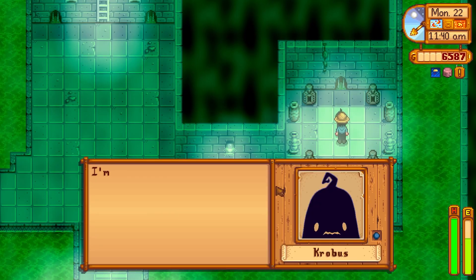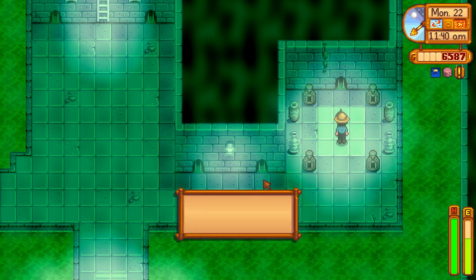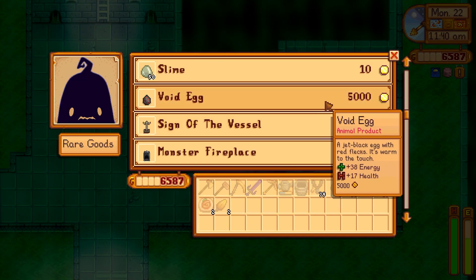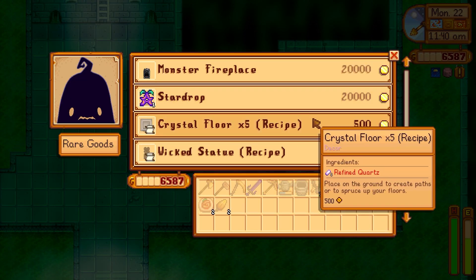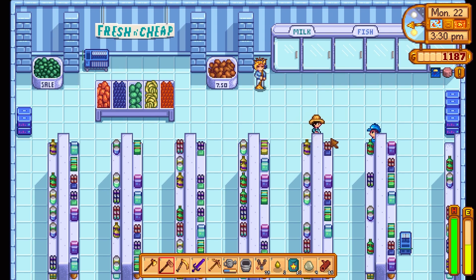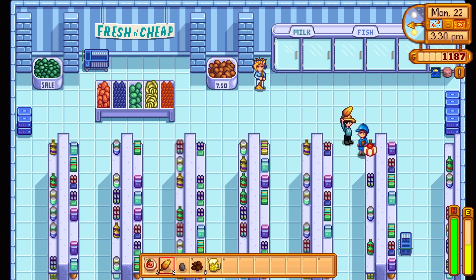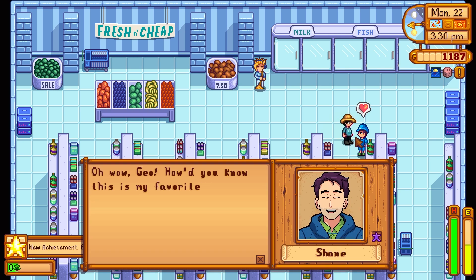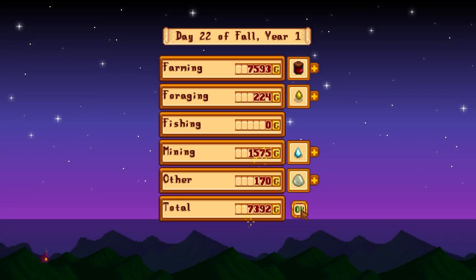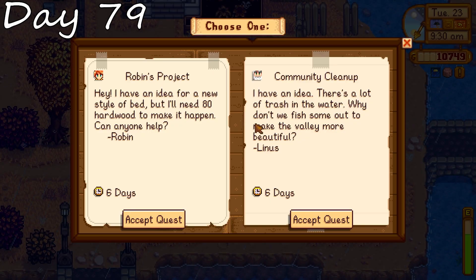Day 78: we finally go meet Krobus. I absolutely adore Krobus's portrait in this mod — I'll put that link in the description if you're interested. We scroll through what he's got for sale and eventually land on the void egg and buy it. Shane's hard at work so naturally he needs another beer. We are best friends now — we get a nice achievement and 9,000 gold to finish off the day. What a wonderful end of the day.